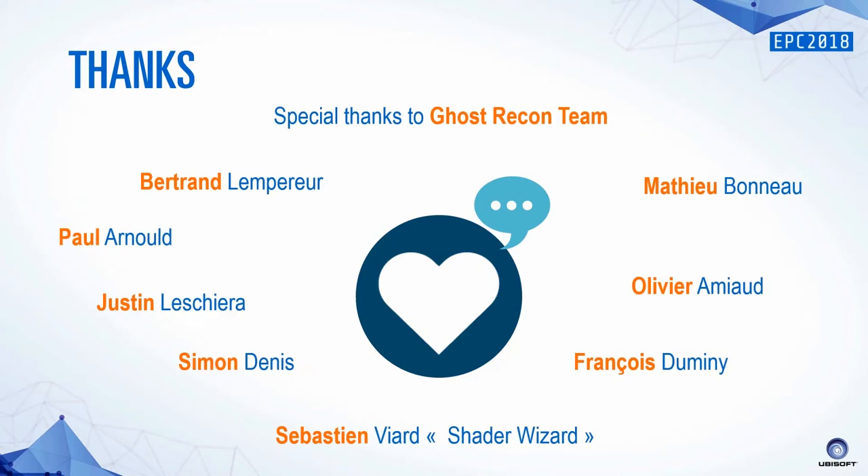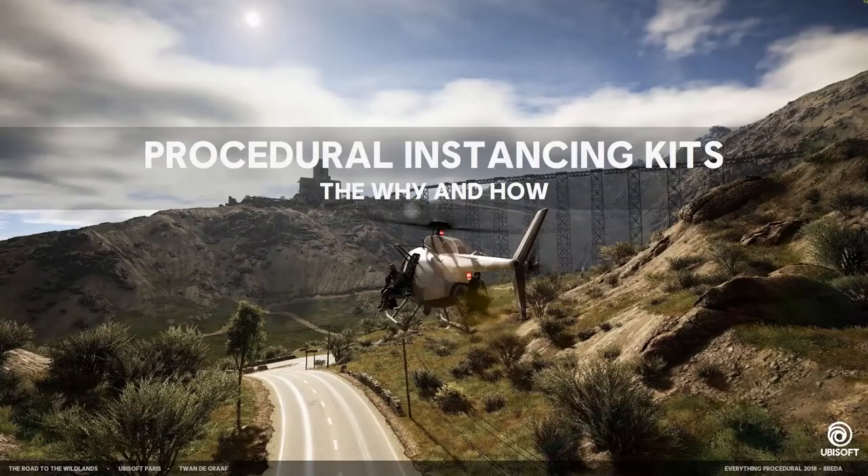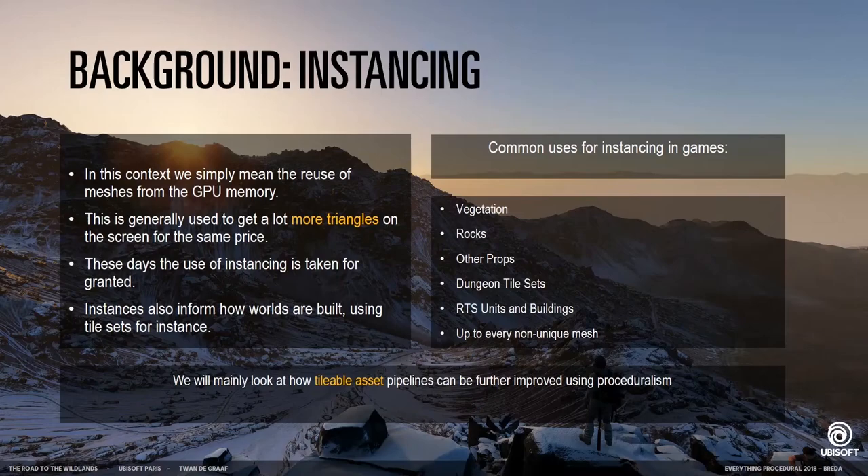Welcome back. Now I'm going to dive a bit more into some practical examples. Let's talk about instancing — we all probably know what it does. In our case, we just mean reuse of meshes from GPU memory — basically getting a lot more triangles on the screen. Almost every game engine uses it, and almost everything can be instanced. It's more efficient if it's all the same object. But apart from this, it can also inform how you are actually building your world, and that is what I'm going to talk about next.